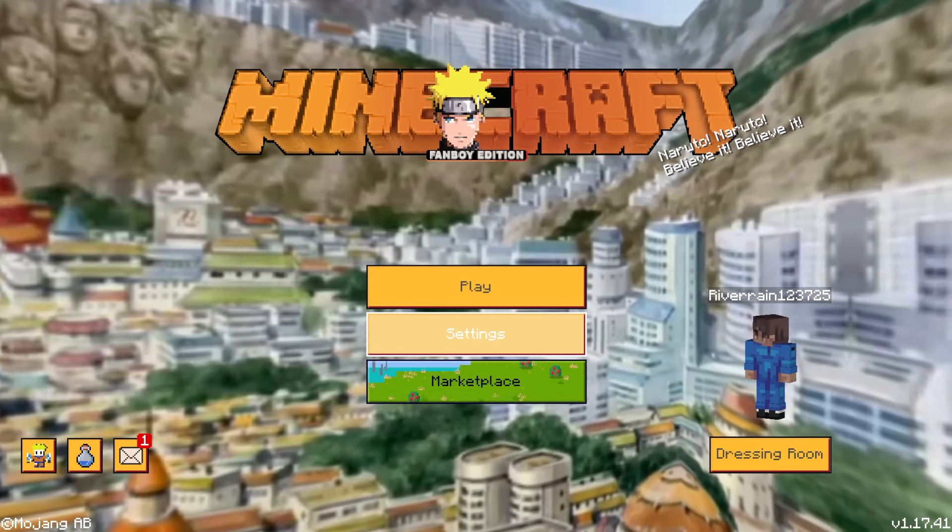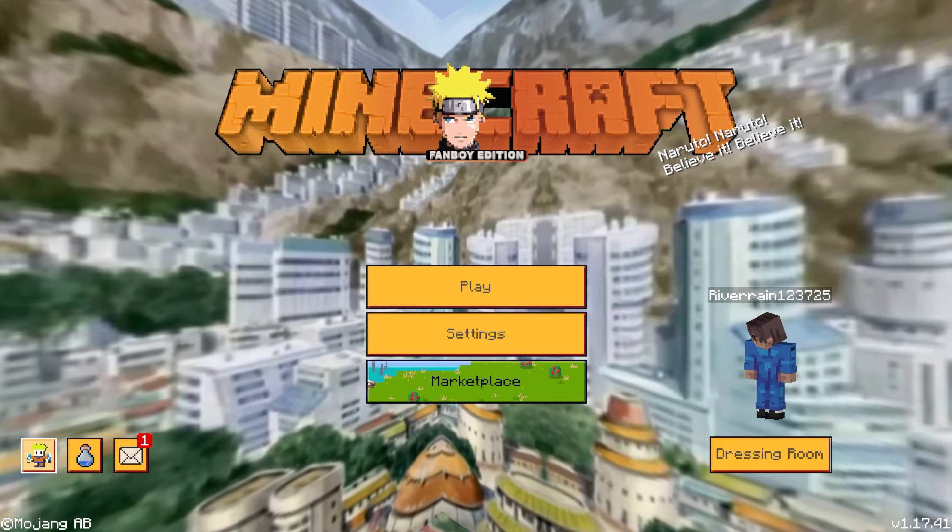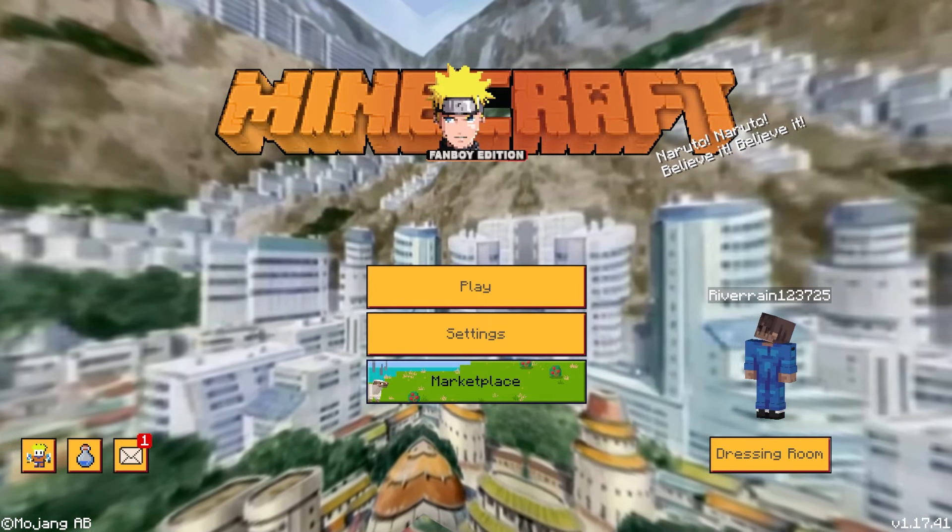We've got this custom background, custom buttons over here, and take a look at this — in the bottom left corner we actually got the main character right over there as well. Be sure to check this out.